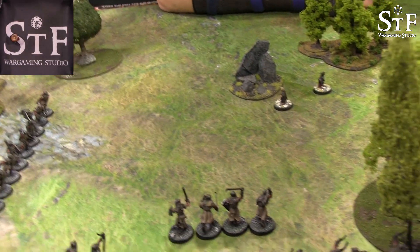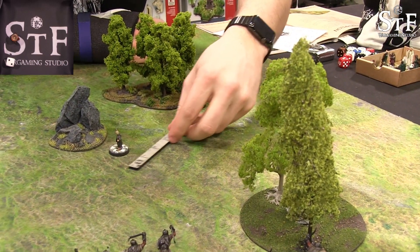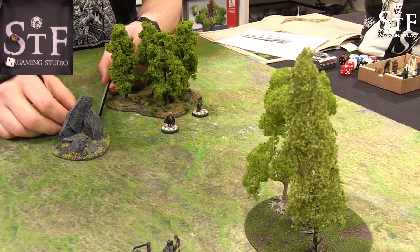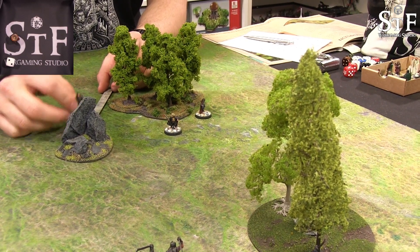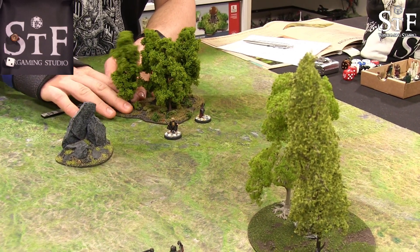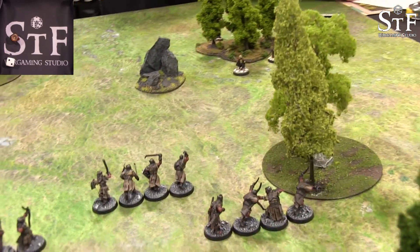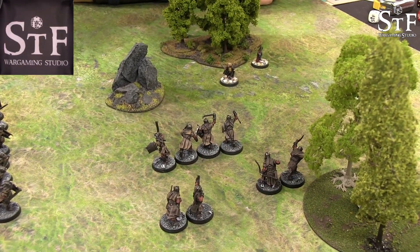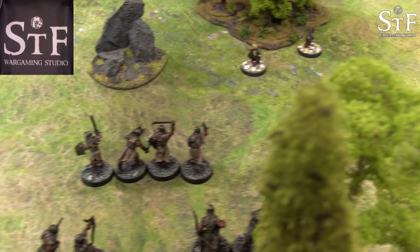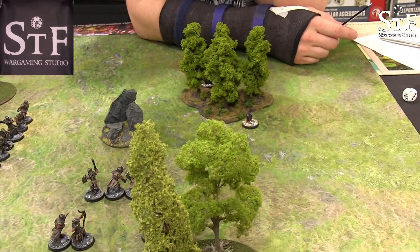Turn four priority goes to good again. Boromir remains behind the rock and woods. The Uruk-hai are now mere inches away from the hobbits, but the evil captain is too far away to call a heroic move — the hobbits will escape this turn at least.